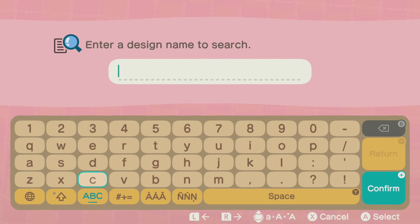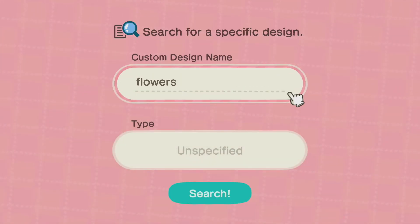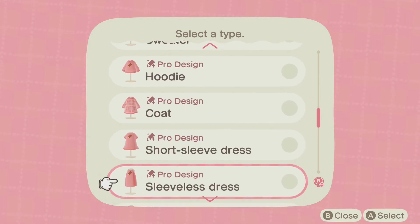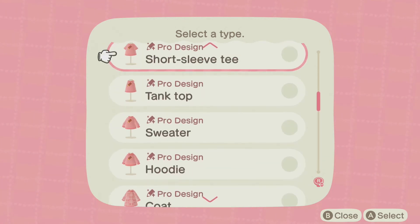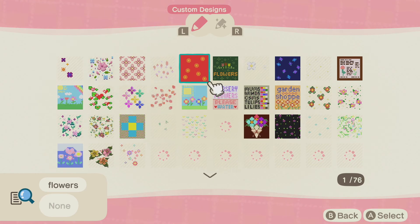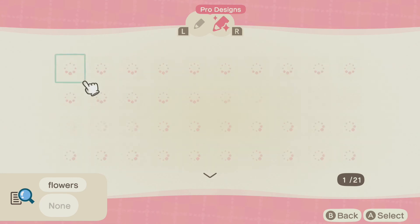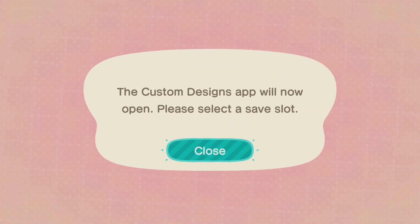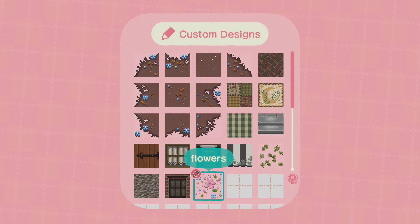You can also use the criteria search. Say I want to search for flowers — I could type in the word 'flowers'. You can also search by different types: paths, face paint, different types of dresses, and so on. I normally just leave it on unspecified so you can see all different types of designs people have uploaded. As you can see, there are 76 pages, so sometimes it's better to be more specific. There are also clothes if you click right. Select something you like, press save, find an empty space, and there you go — you have it.